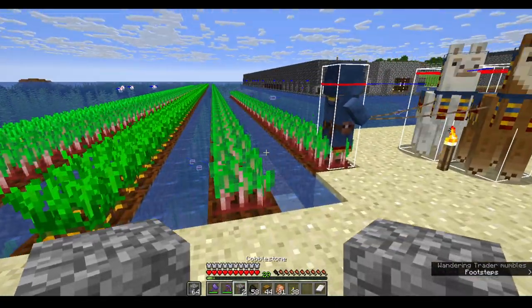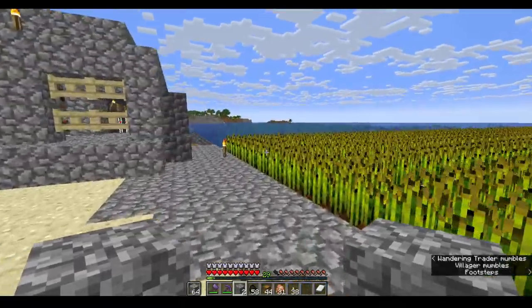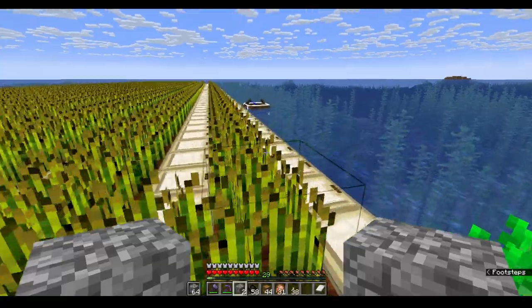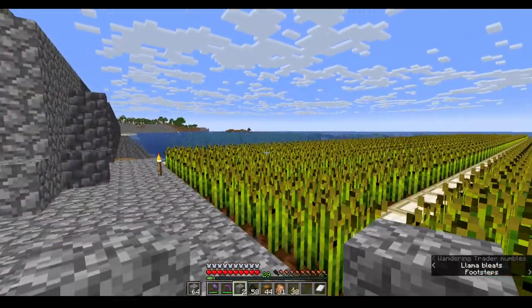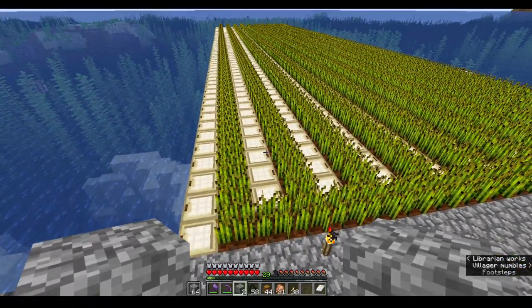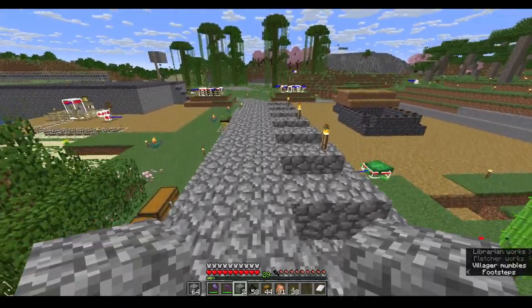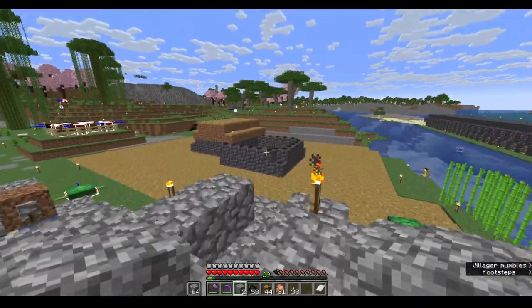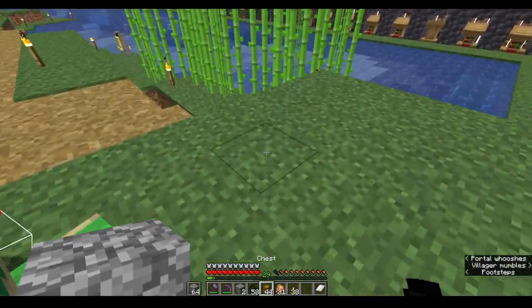First, my beetroot farm, carrot farm, and potato farm, and now my wheat farm for the breeder. I placed trapdoors so nothing goes to water. This here is an automatic iron farm — let me show you quickly.